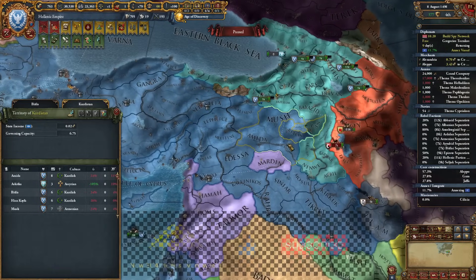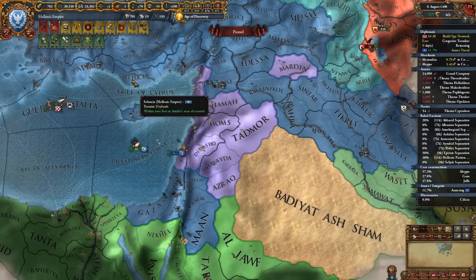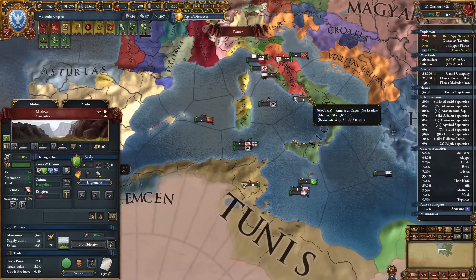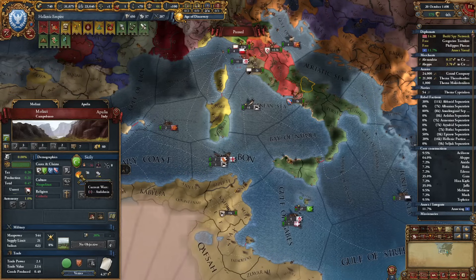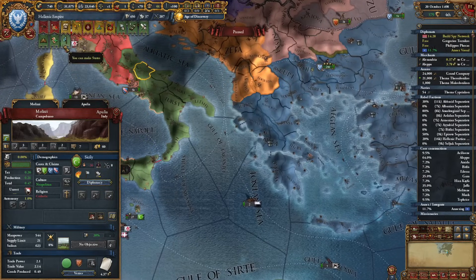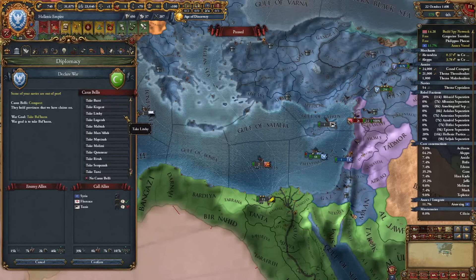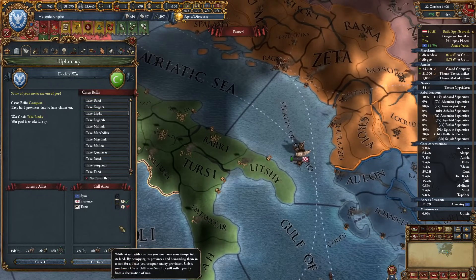Look at that — Sicily! No alliances, currently in a war versus Andalusia. Is it time for me to strike them? I think it might be — I have permaclaims on them. I'll use them. I need two more transports so I can freely transport my mercs. I'll build a couple cogs, one here and one here. Let's also start spying on Venice.